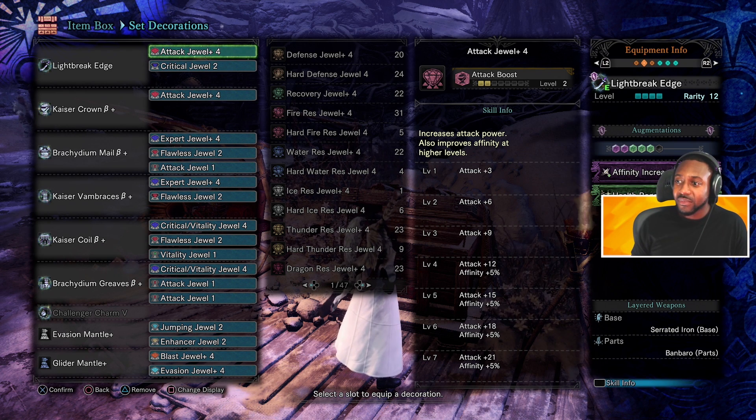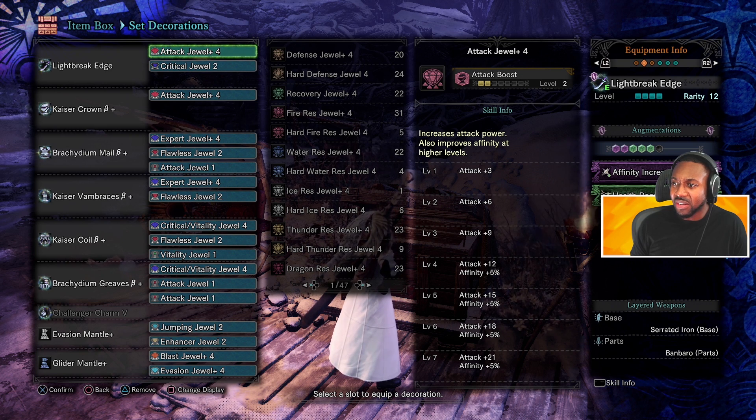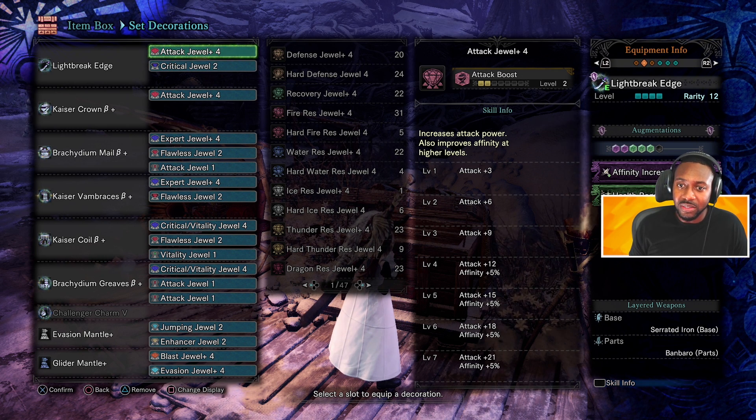This is my set I'm running real quick — I got to go in there, put my elemental charge on it one more time. That's it, I'll rock this elemental charge; it made this set a little stronger.